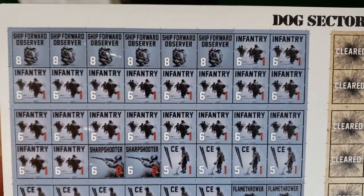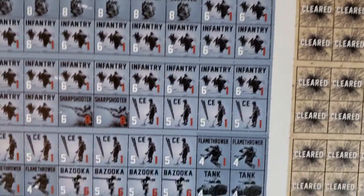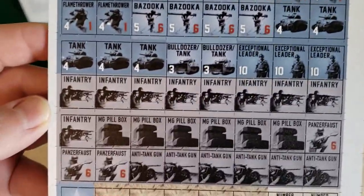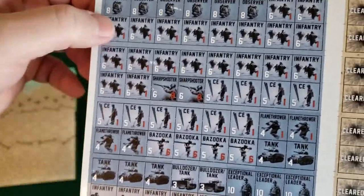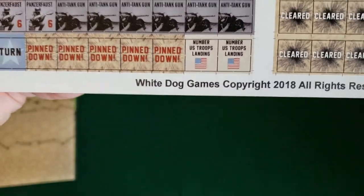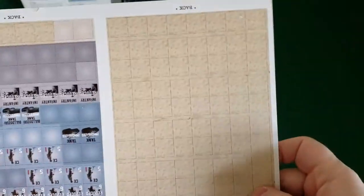Good artwork on there. You can see: forward observer, infantry, sharpshooters — there's the Shermans, is that cool or what. I like the artwork — bazooka, infantry, machine gun pillbox. Obviously American infantry, then German units. The other sides say 'cleared' — so I'm guessing those get placed on the board and flipped when cleared. I haven't read the rulebook on this yet since it's not available online, but that's my guess.